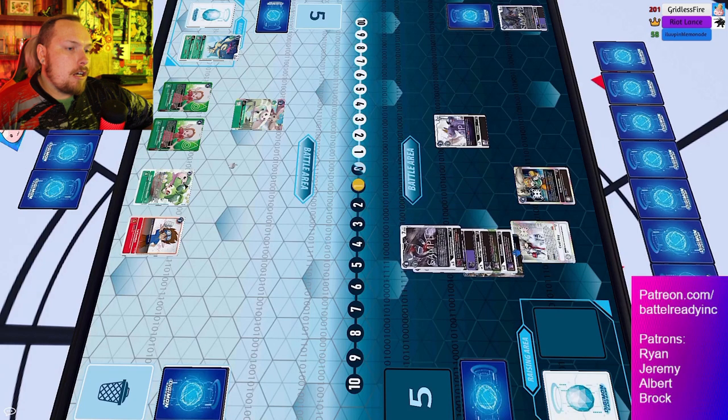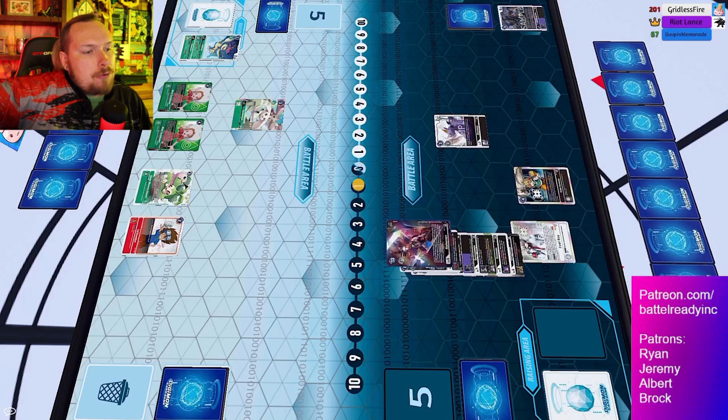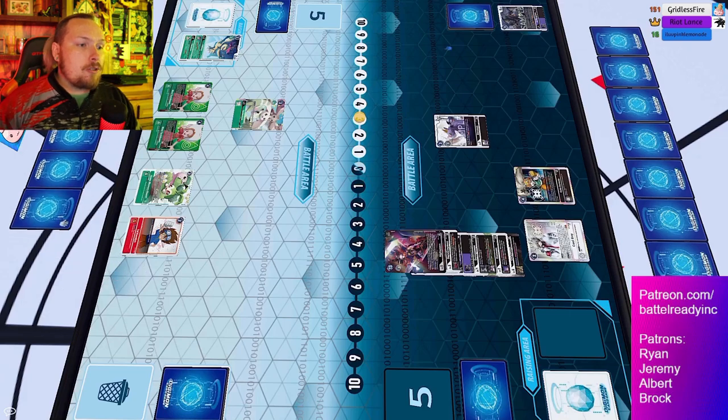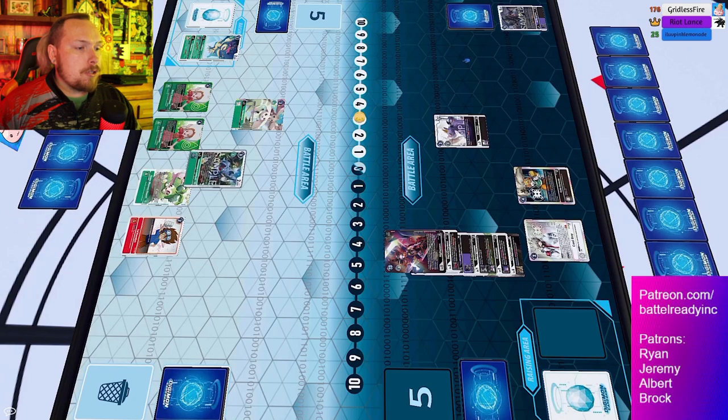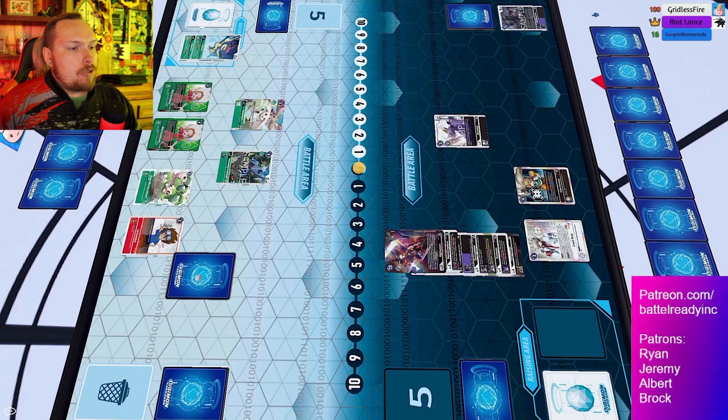Doru Graymon comes down and is going to place a source underneath, but Terriermon turns off that memory gain - very clutch. Then the Hour Youkan gets put underneath, allowing Alphamon to attack twice. Some very familiar plays here. Then we see a straight evo into Alphamon - unfortunately no Dex Doru Graymon, missing that extra draw and extra inheritable.